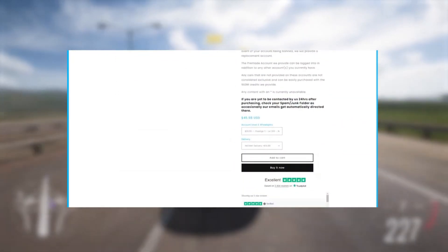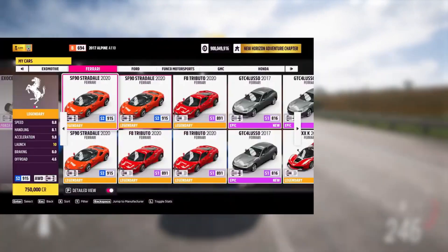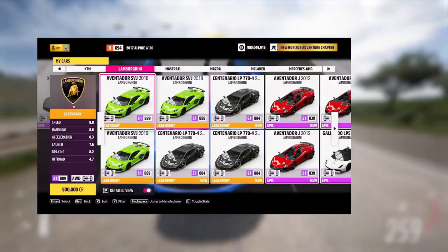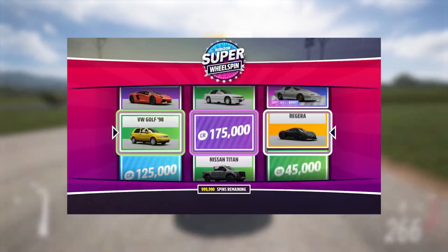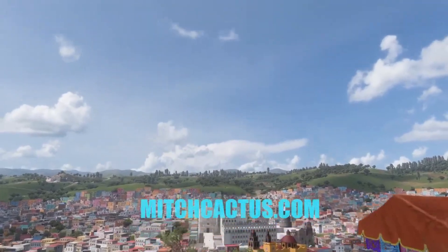There's now instant delivery on pre-made modded accounts, which includes getting all new Series 11 cars instantly, such as the new 2021 BMW M4 and the 1955 Mercedes-Benz 300 SLR. You can check out the new Series 11 Forza Horizon 5 modded accounts and personal account mods now available at MitchCactus.com, the number one Forza Horizon service provider with over 3,500 reviews on their official Trustpilot page.